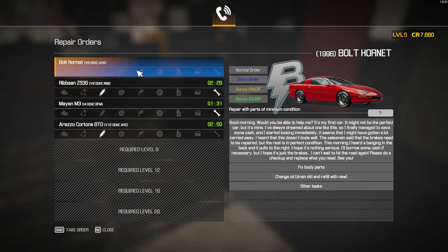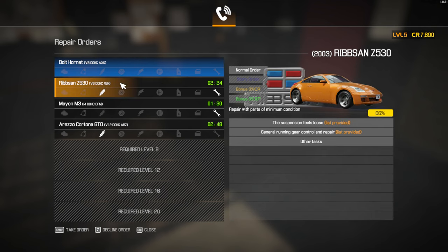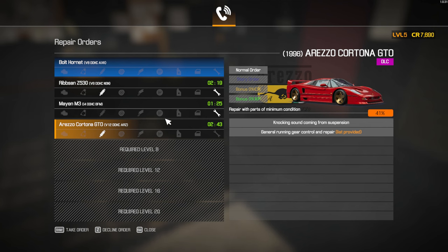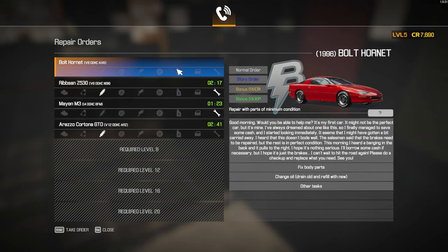Okay so here we have another story order. We have a normal order, a normal order and a normal order. Let's do the story order.